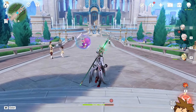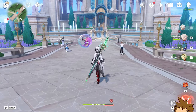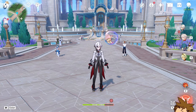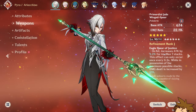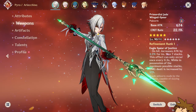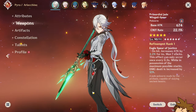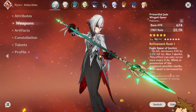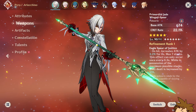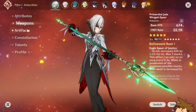With Crimson Moon you get a full scythe look on Arlecchino, which makes her look fantastic. That's why I wanted it. But because of the base attack and crit rate overlap, Primordial Jade Winged-Spear is so much better in terms of flexibility since you can use it on so many carries. Maybe in the future they add another polearm character with Bond of Life, but for now the weapon is going to be stuck on Arlecchino.